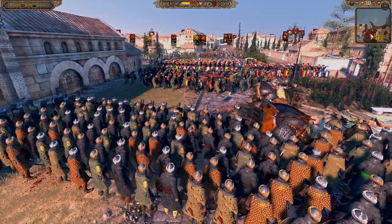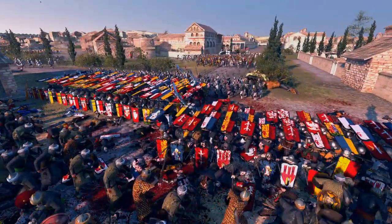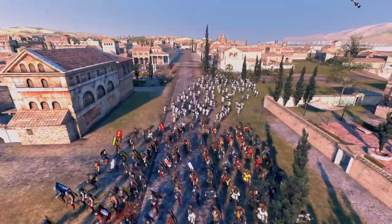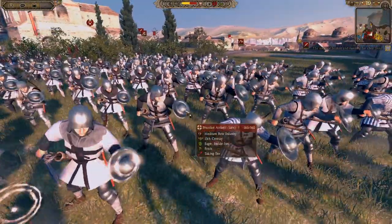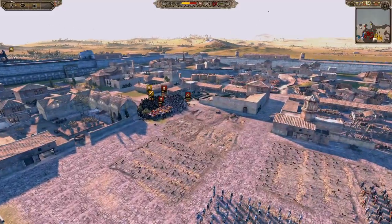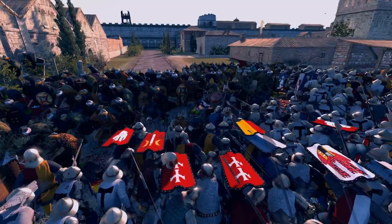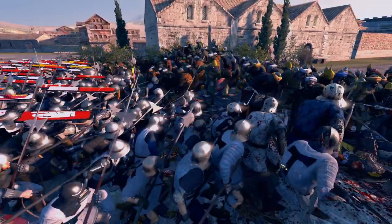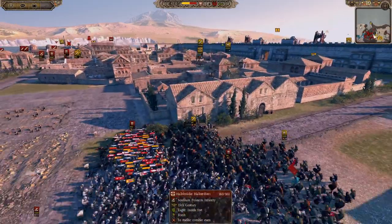We'll see at the end of the battle whether those elephants were worth it. Would you guys have kept them until later to break the choke points, or would you have already done it? They did do a lot of damage to this choke point but there's still a lot of men with lots of Pavi crossbows and lots of halberdiers. There are more ready - more Pavi crossbows. What's this unit? Prussian archers - don't think I've seen these guys before. They look cool but not very good at protecting themselves - they've got a tiny little shield.